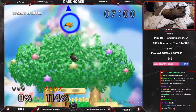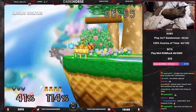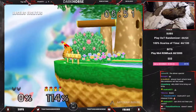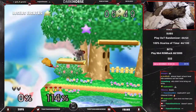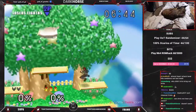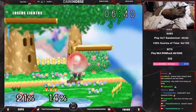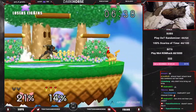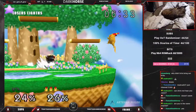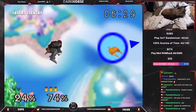We'll see. Up air doesn't quite do it, and that might cost him. That was a nice F-tilt there. That's a pretty good edge guard by Frank. That'll do it for that one. I don't know about that Falcon punch attempt. Nice spacing on that though.